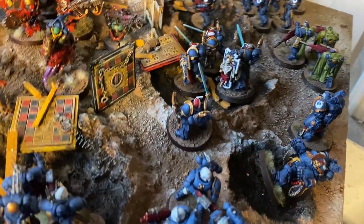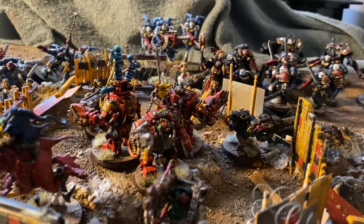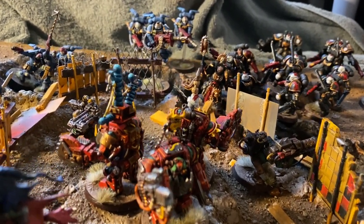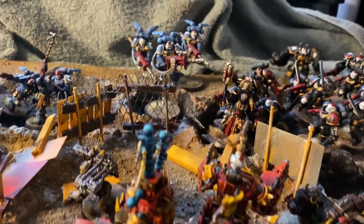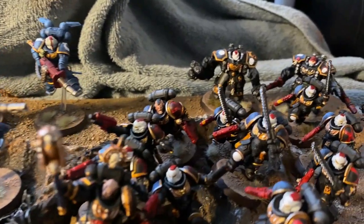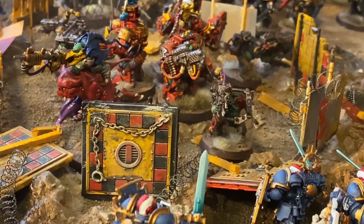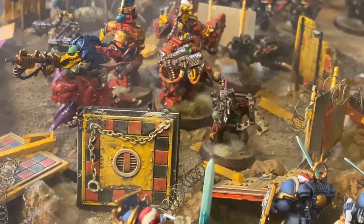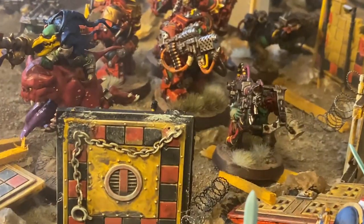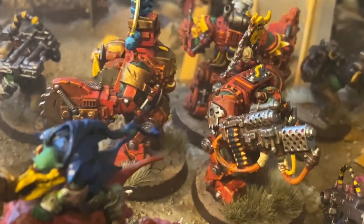The Bloody Skulls are an Ultramarine successor chapter that I have been painting and collecting for the last two years. And whereas Big Boss Custa is going down in a swarm of enemies, the Bloody Skulls are going down thanks to eBay. I finally pulled the trigger and decided to sell this whole army on eBay. The auction was made live earlier this week and I got an offer within an hour. We negotiated a bit, but the price was too good and I decided to take the money.